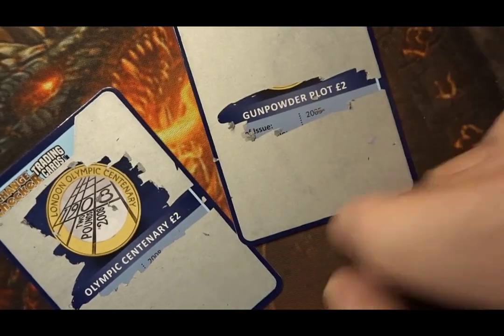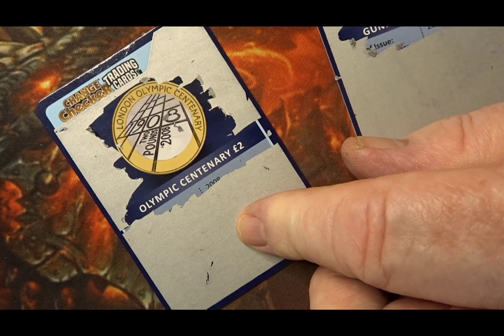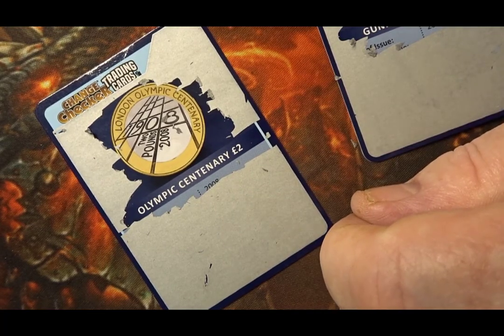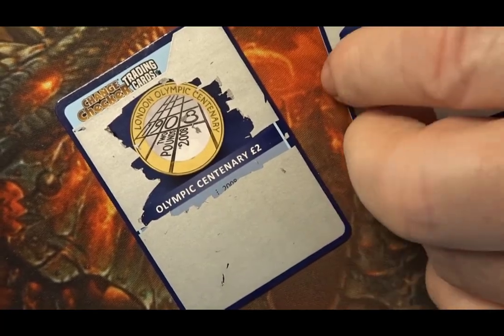One is the Gunpowder Plot, which I already have, and the other is the Olympic Centenary — it's one of the three that I needed. This leaves me now with Commonwealth Games, Northern Ireland, and the Rio Handover left in this set to find.